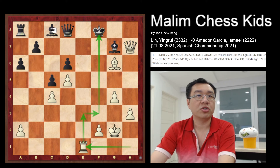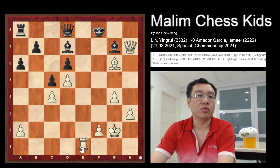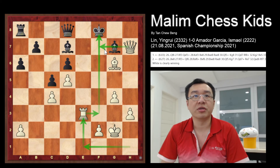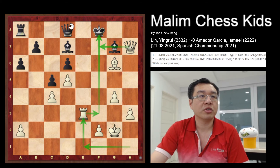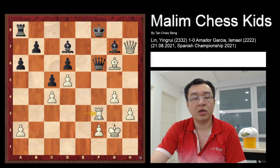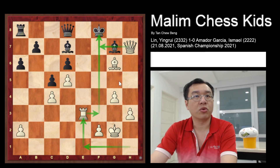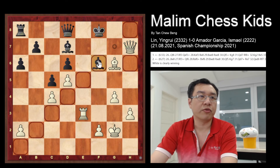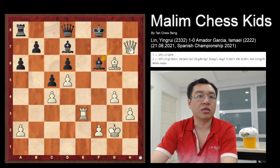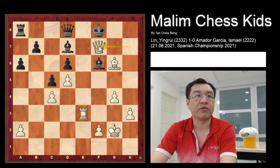After bishop to d7, the rook can go to d3 — a very nice idea to win the game. Any move such as queen to f6, rook f3 will be winning the queen. And if you do not block with the queen, such as if you try to block with the bishop, then white can just win the game by queen to f7 check.